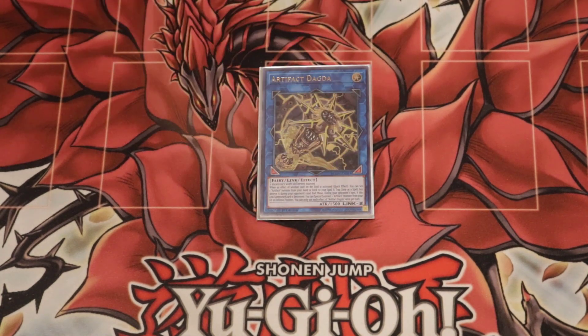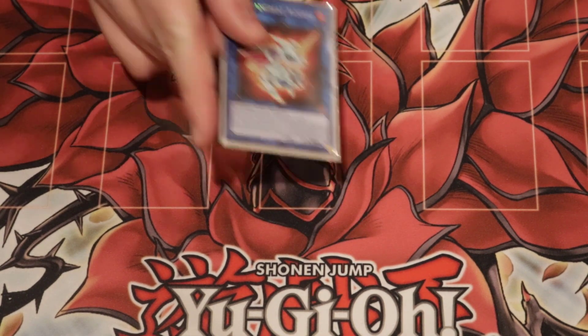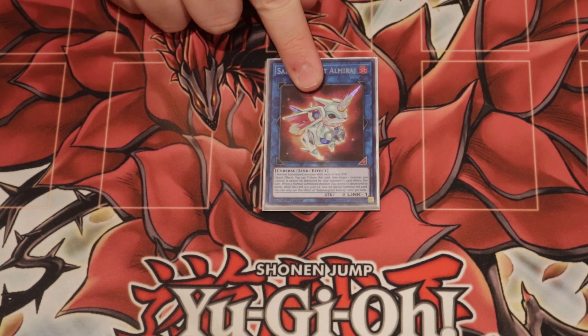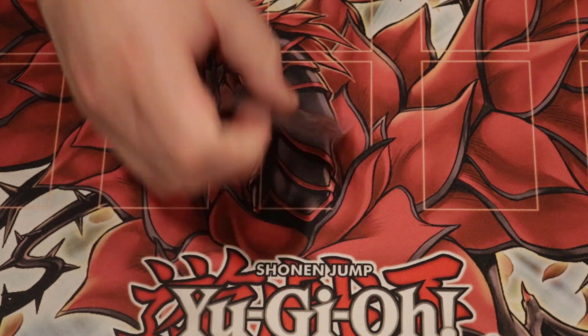We're playing the one Dagda because of Scythe shenanigans — who would have guessed that being able to Scythe in 2022 still works? We have one El Mirage, and I want to go up to two because all the little ones have zero attack. A lot of times it comes up — you normal summon and then you can link them out and make another El Mirage.